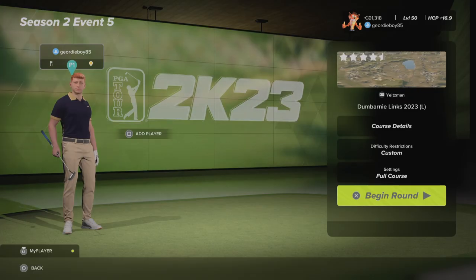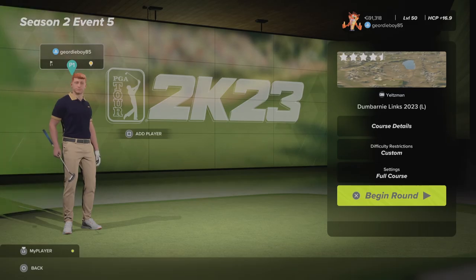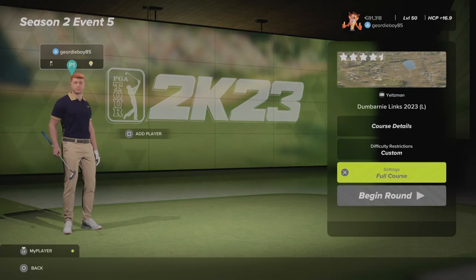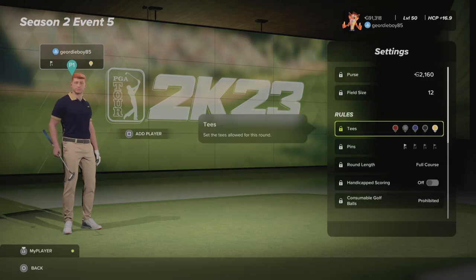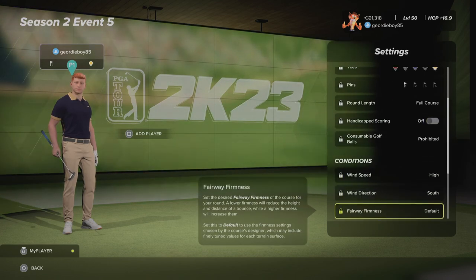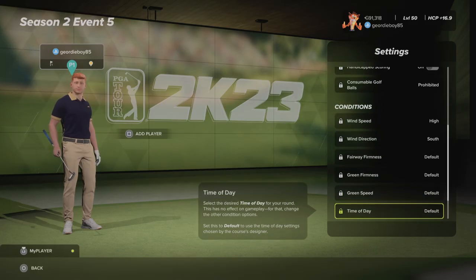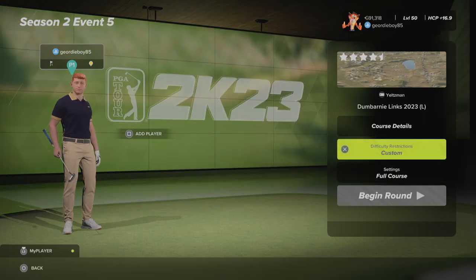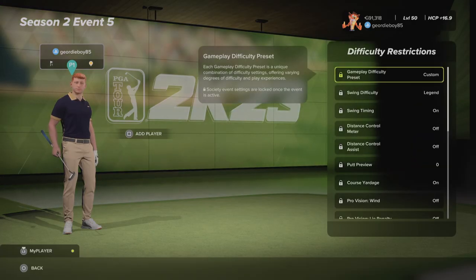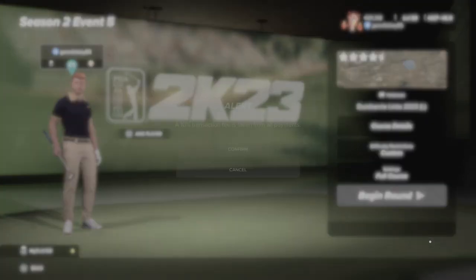Hi there and welcome back to the channel. We're playing the Sanctuary Legend Swing Ultra True Sim Society, it's season two, event number five. It's Dune Barney Links 2023, by designer Yeltsman. We're playing from the yellow tees, pin number one. High winds coming from the south, fairways set to default, greens set to default, and the speed is also default. Legend swing settings — let's get into round number one at the Sanctuary.